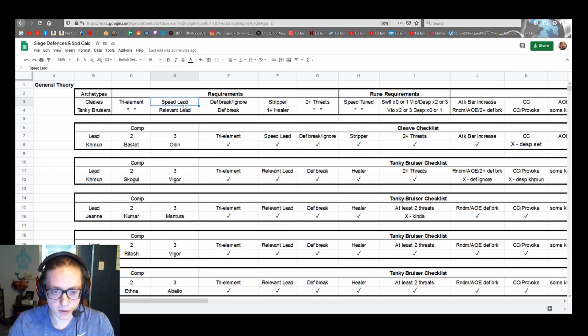A relevant leader skill — for cleave, speed is more important because you could get out-sped and cleaved yourself. For tanky bruisers, HP percent, resistance, or defense is okay — crit rate is garbage. Defense break is important on both. Ignoring defense is something cleaves can do. A stripper is nice for cleaves since shield-will tends to counter a lot of them. For tanky bruiser comps, if someone brings a tanky bruiser against yours, you want sustain to outlast them and let your violent procs do work. Two or more threats no matter what the comp.